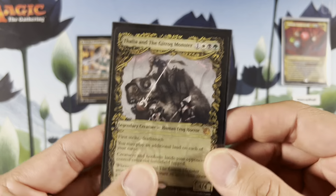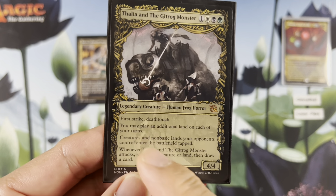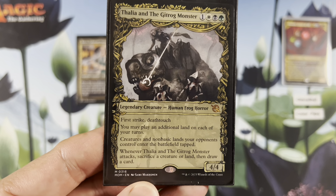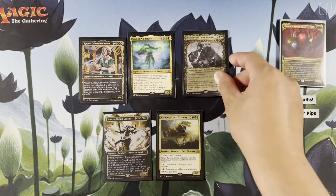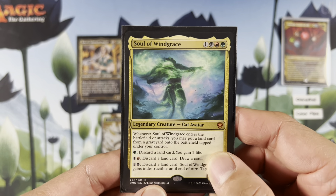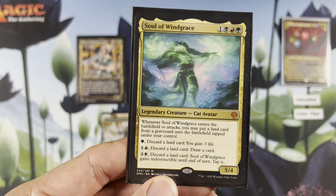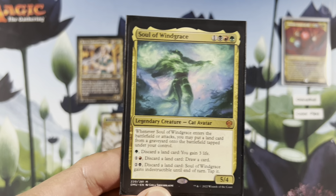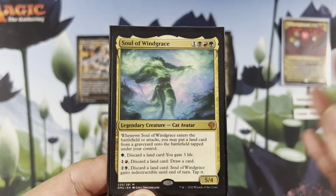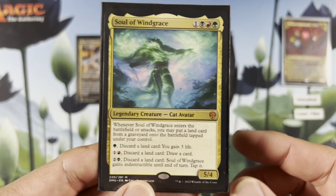Actually, let's read this brand new card. First strike, deathtouch, play an additional land each turn. Creatures and non-basic lands your opponents control enter the battlefield tapped. When this attacks, sacrifice a creature or land, then draw a card. We have Soul of Windgrace — one Jund, ETBs or attacks, put a land card from your graveyard onto the battlefield tapped under your control. We are playing fetch lands, so Thalia helps us get extra land drops. Even if you draw lands with Omnath, you get more land drops with Thalia and the Gitrog.